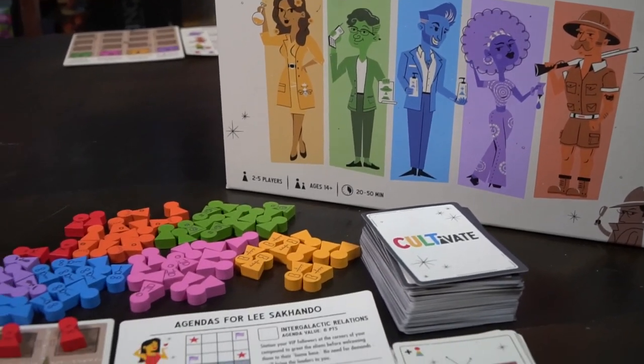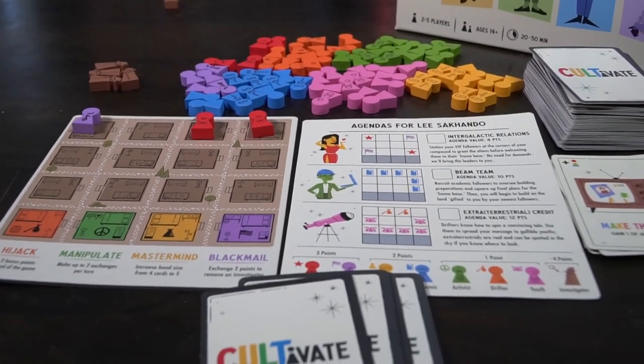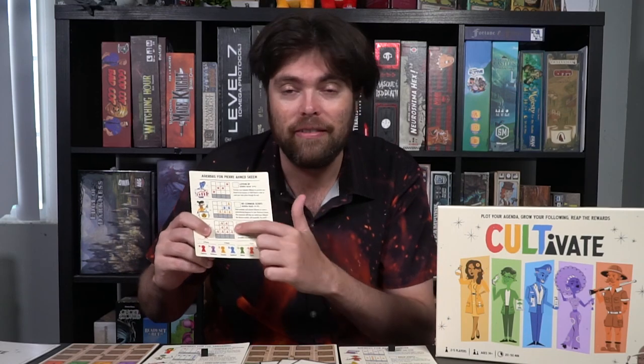In the game Cultivate, you are a cult leader attempting to cultivate a following. You're going to get a compound where you'll gain a menagerie of different cult-like followers and fill it up if possible, while at the same time meeting certain agendas. When one player's cult board is filled up, everyone gets one more turn, then you check points based on your board, your agenda, and any bonuses. The player with the most points is the most famous cult leader.